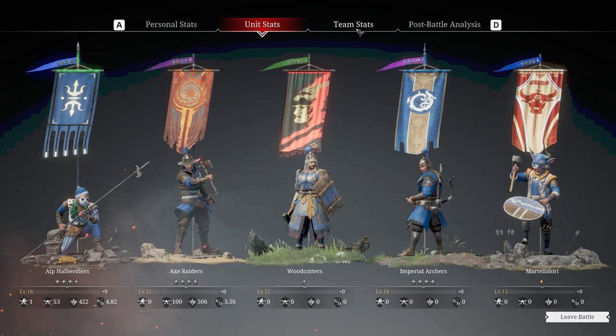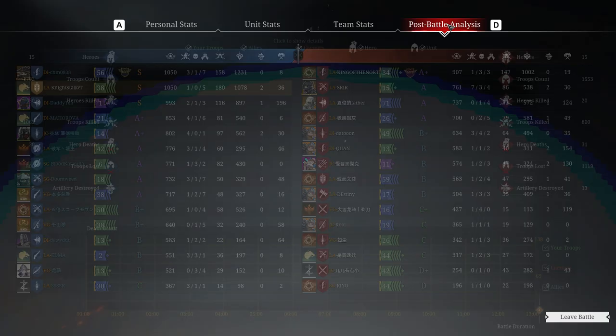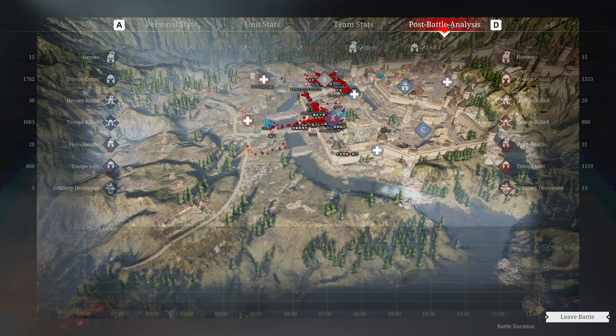Coming in second with 1,078 unit score, one hero kill, which is pretty normal for a longsword. Why do some of our guys die outside the castle? That's weird. Anyway, I hope you learned something new, or you just enjoyed the video.